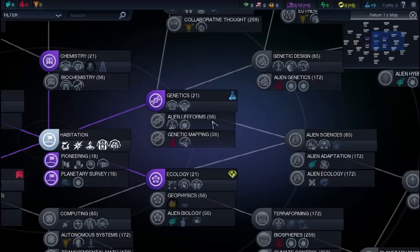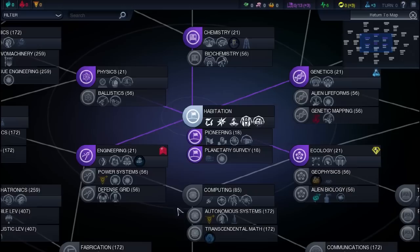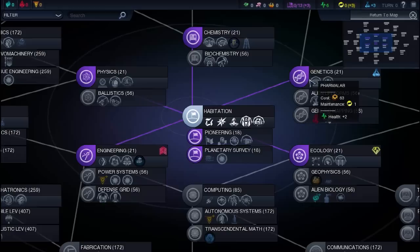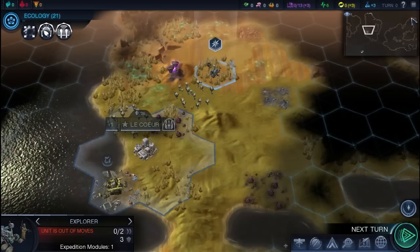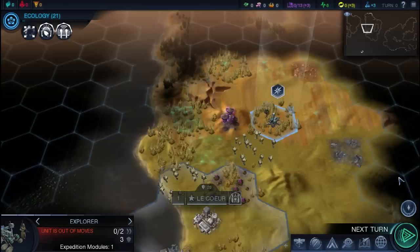So if I were to get genetics, it would unlock alien lifeforms and genetic mapping. Most of the time you end up getting all these first ones anyway — it's just a matter of what you need the most in the moment. For now I don't really need to settle anything, which is what pioneering is mostly for. I'm actually going to go for ecology first, just because I want to be able to get this ultrasonic fence up and stop aliens from getting inside quickly. The ultrasonic fence will help us keep out some of those nasty aliens, especially ones like the siege worm, which are a bit of a challenge to kill.